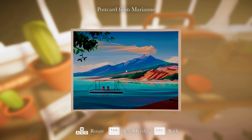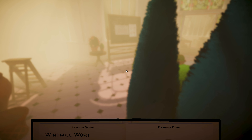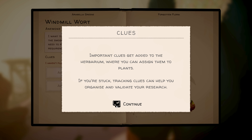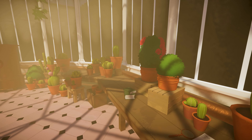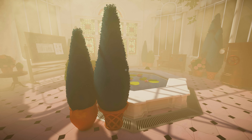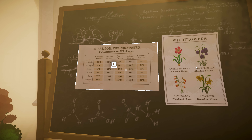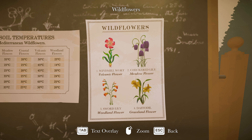Something interesting - 'Somerset falls victim to industrial smog. I could barely see.' That's sad. There's a postcard from Marianne. Open herbarium - important clues to add where you can assign them to plants. There's the soil temperatures chart, and the flowers: windmill wart, checkered lily, sword lily, and daffodil. Those are the flowers we're creating!